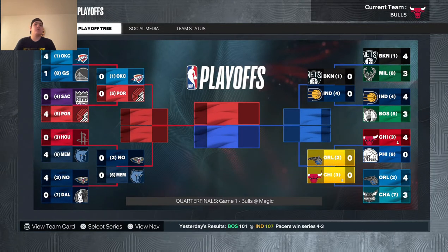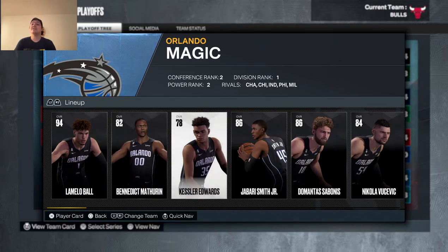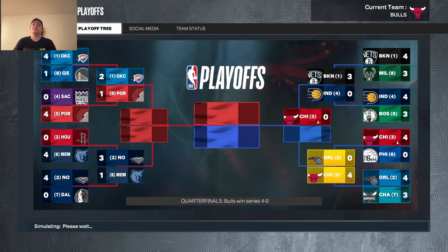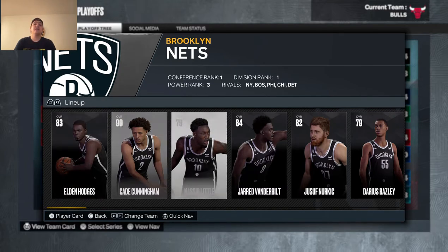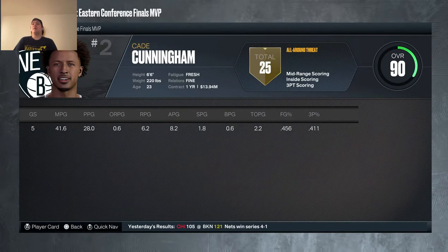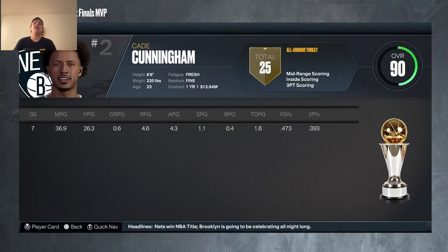In the playoffs we swept the Sixers in round one. In round two we faced LaMelo Ball and the Magic — they had Benedict Matherin, Kessler, Anthony Edwards, Jabari Smith Jr., DeMarcus Sabonis, and Nikola Jokic — and we swept them as well. In the conference finals we faced Brooklyn, who had Eldon Hodges, Cade Cunningham, Nassir Little, Jared Vanderbilt, Jusuf Nurkic, Darius Bazley, and Klay Thompson. We lost in five.